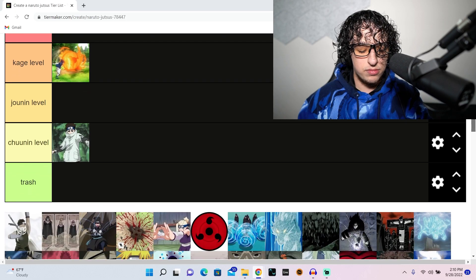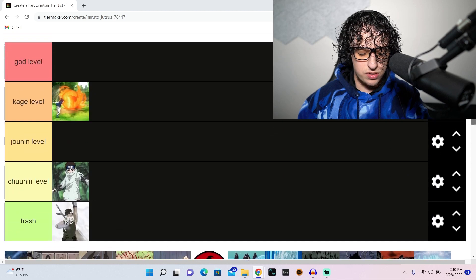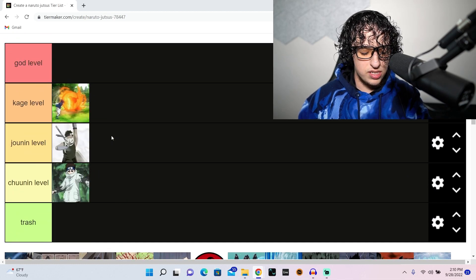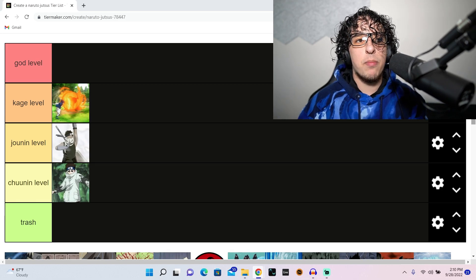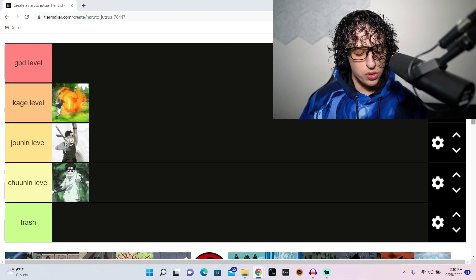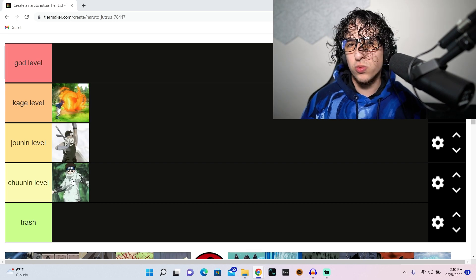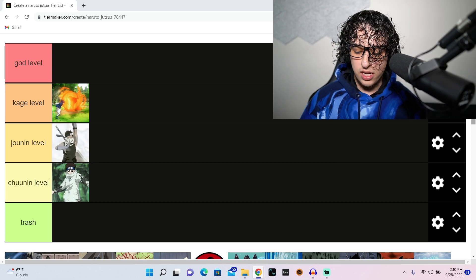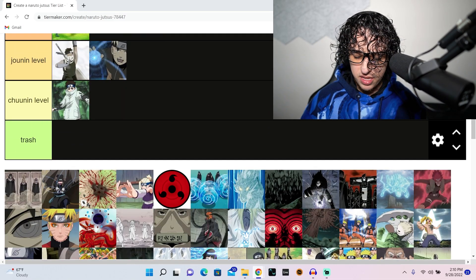This is the hidden mist jutsu. It's a cool jutsu — I'm gonna say it's chunin level. To reiterate, it's not about power, it's about how badass it is. It's not one that nearly competes with fire style jutsu, and I think it's better than Shino's because Shino's is relatively plain.